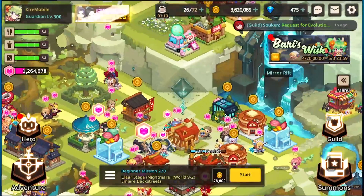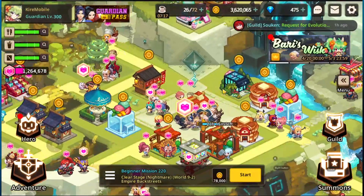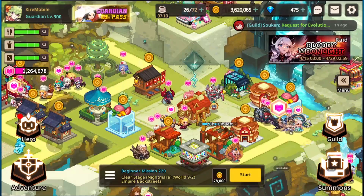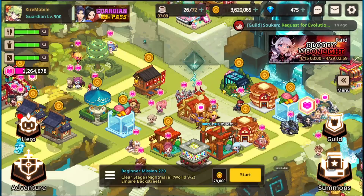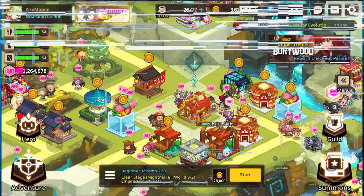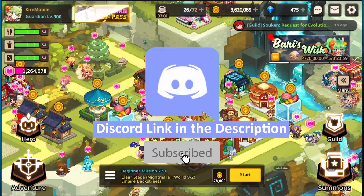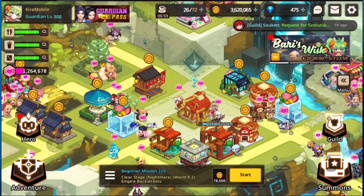That's going to wrap it up for the tips on Camazon Zone and Orbital Lift. Let me know in the comments below if you have any other tips to share, or if you have any questions. Be sure to join the Discord if you're looking for an active community for Guardian Tales. With that, guys, I am out — peace!